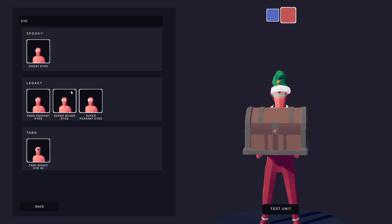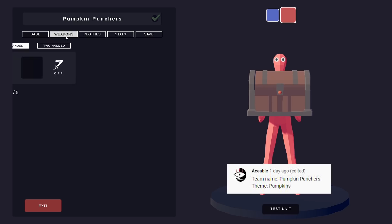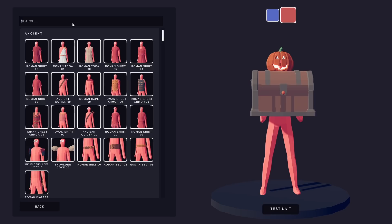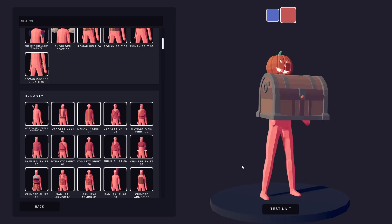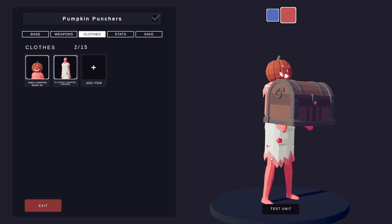So the Pumpkin Punchers — I'm assuming they need the pumpkin helmet, but is there actually a pumpkin? How do we make pumpkin? There's a banner — sure, that's cool, but I won't use it. I feel like we need to make him spooky. That looks like a tattered dress thing — that's kind of spooky. The banshee dress. I like that.